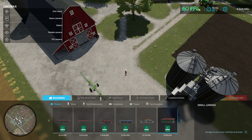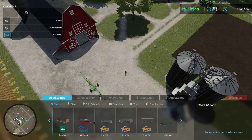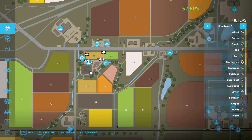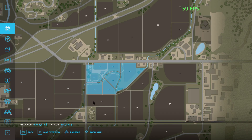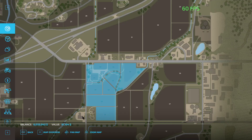Back in the construction side — the first section is buildings. You have different subsections: sheds, silos, silo extensions, containers, tools, and farmhouses. In the sheds, fairly self-explanatory — you store your vehicles there. I need to buy some land. We're going to buy that area. It won't let me buy this particular area for some reason, but that should be enough land to get started anyway.